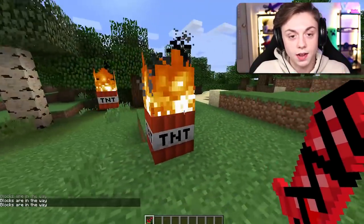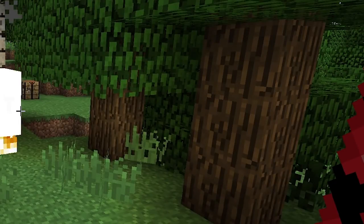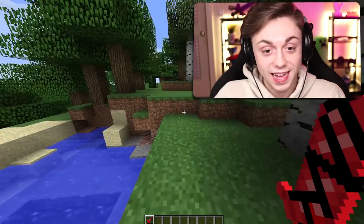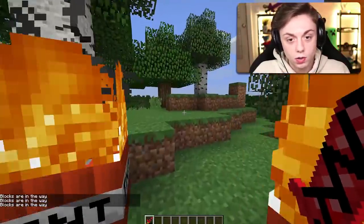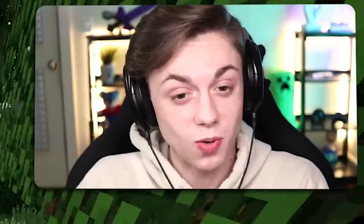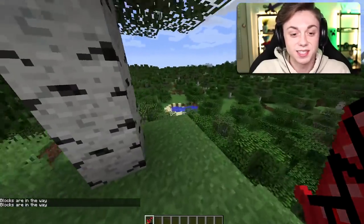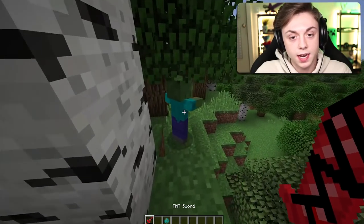Oh, you just place it down — the sword literally just places TNT and sets it on fire. That's all it does. It does take durability, which is quite interesting. The TNT sword didn't work exactly how I thought it was going to.